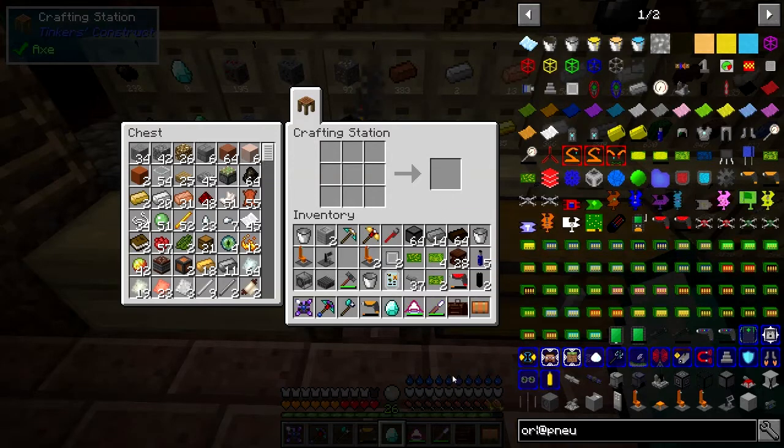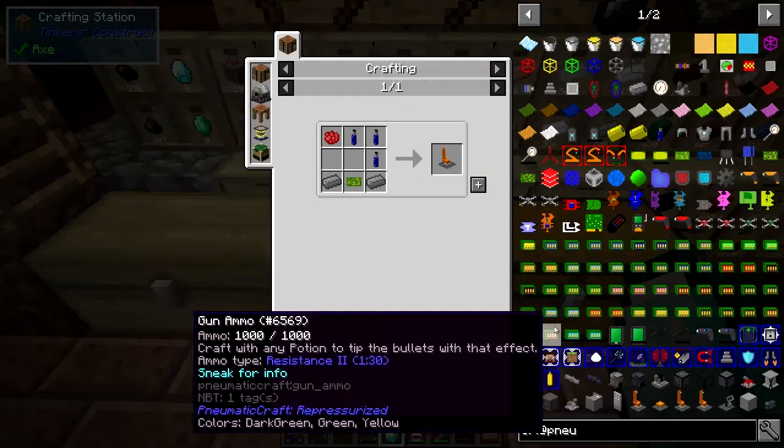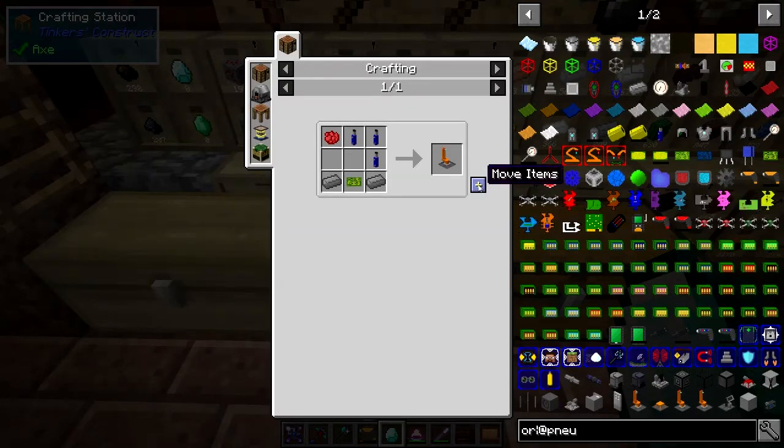Actually I think that's possibly about it, so we can also make the laser as well. Let's make the laser — that needs red dye, that's no problem, that's cheaper.